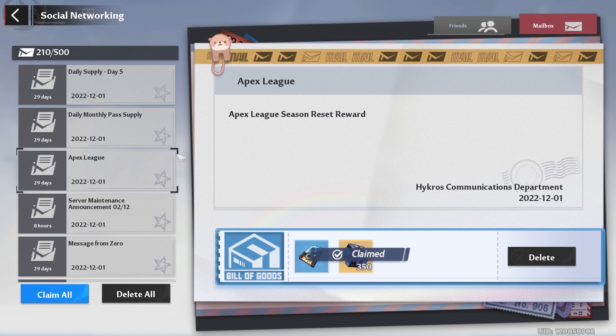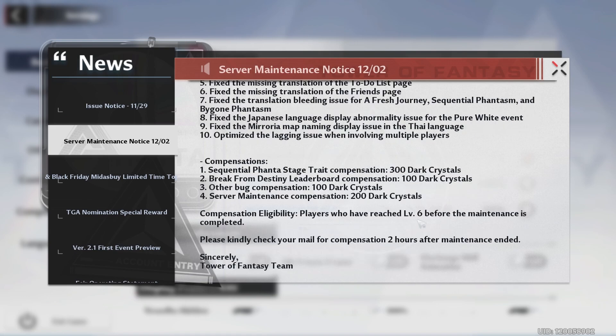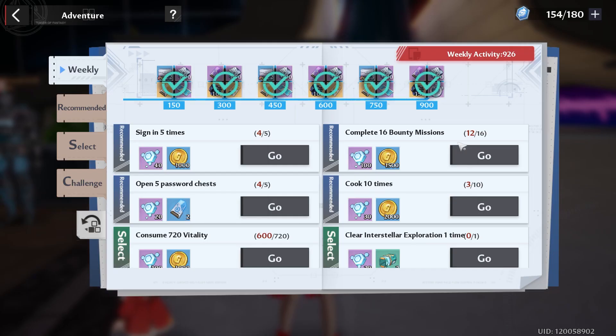Unfortunately it looks like Break from Destiny dark crystals are coming next month. But more dark crystals are coming — it looks like Lynn is finally getting fixed tonight, along with a few other game issues, and we're getting a grand total of 700 dark crystals. Tomorrow we should wake up and receive those 700 dark crystals as well as Lynn working again in Sequential Phantasm.